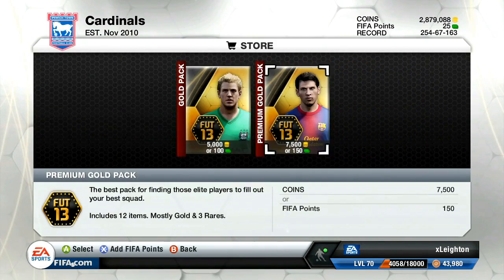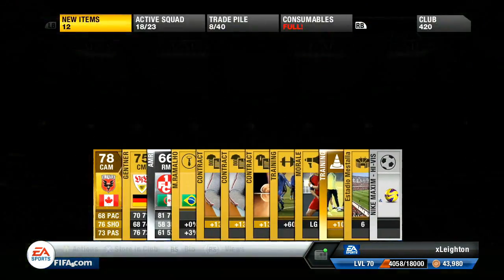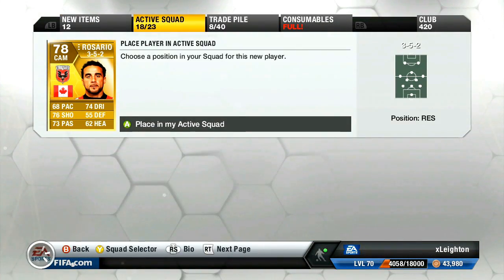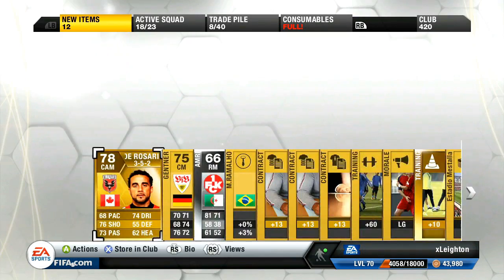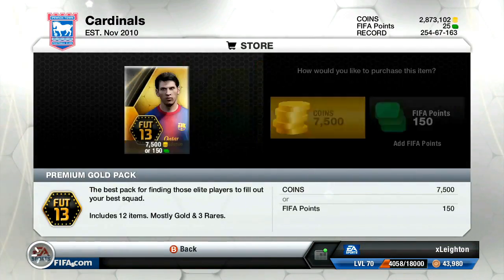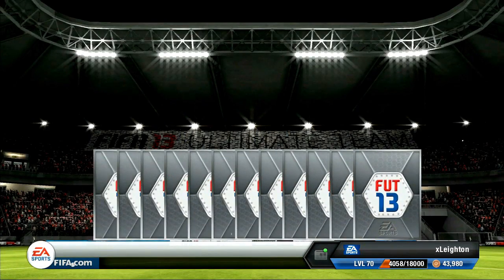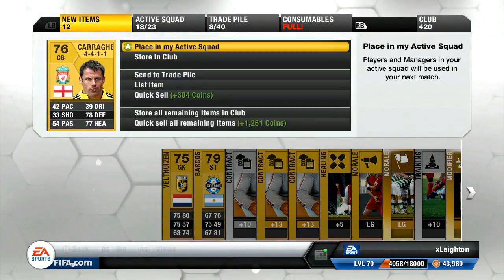He looks absolutely godly - he's got 88 odd pace, some great shooting. The only thing that might let him down is his finishing, but I reckon he'll be absolutely godly. I am genuinely very excited to get my hands on him. So let me know in the comment section below what you'd like me to do with team of the season Lamella and what you'd like me to do with this actual team of the season, because I could do squad builders, carry on with support your club, or the Lamella redemption. It's literally up to you guys.